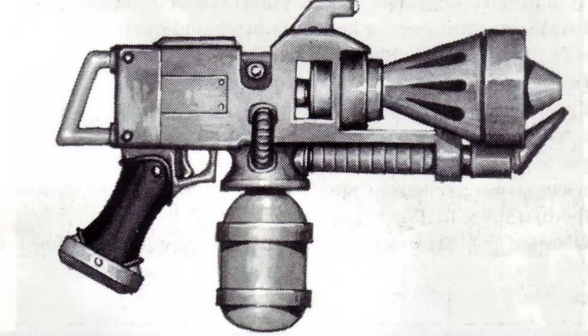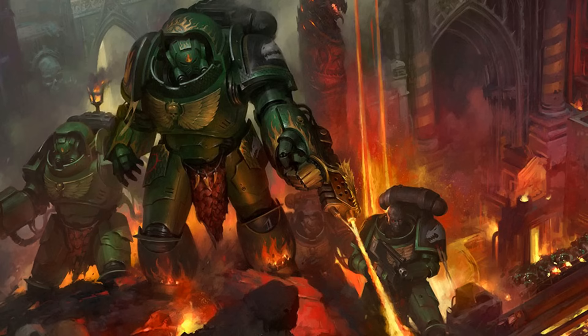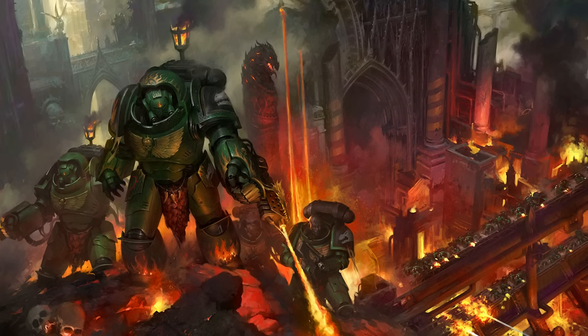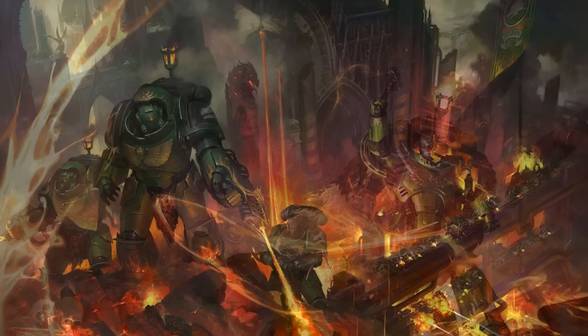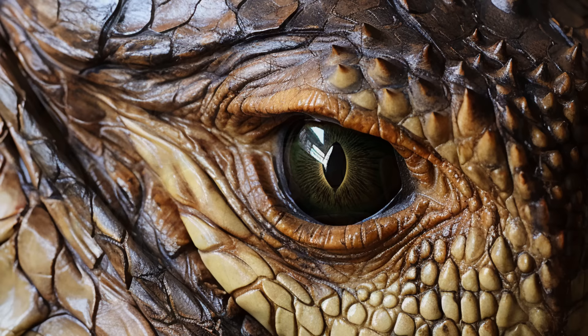Bolter, Flamer, and Melter weaponry are the Salamanders' preferred tools of war, allowing them to unleash devastating torrents of flame that not only consume their foes, but cleanse the battlefield. This fiery approach to warfare mirrors their Primarch Vulcan's mastery over fire and forges, a legacy they carry forward with great honour. They're also known to decorate their armour with hides of the fierce dragon-like creatures that inhabit their homeworld, colloquially known as drakes in the lore.